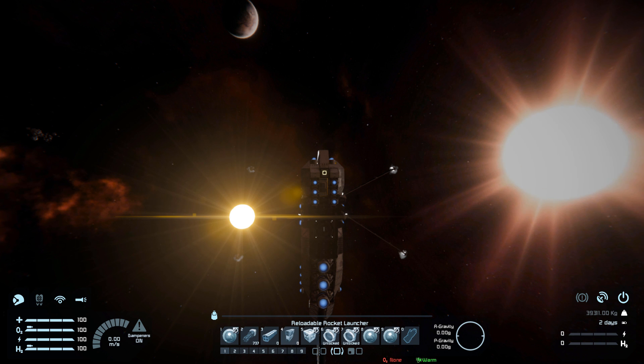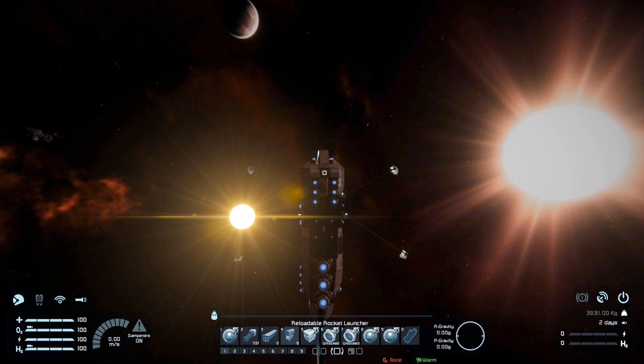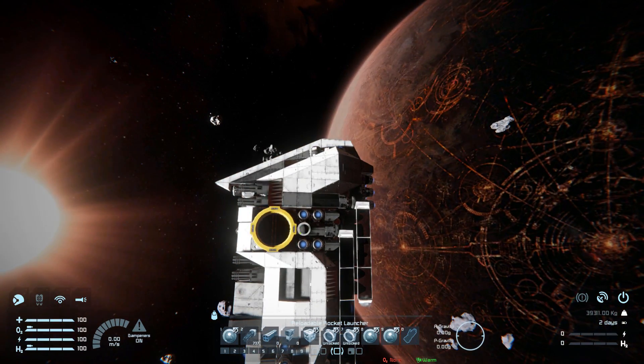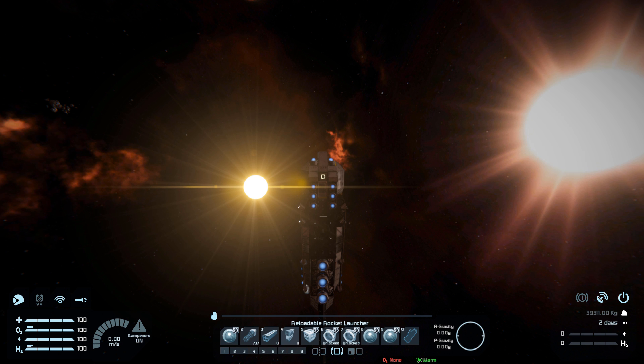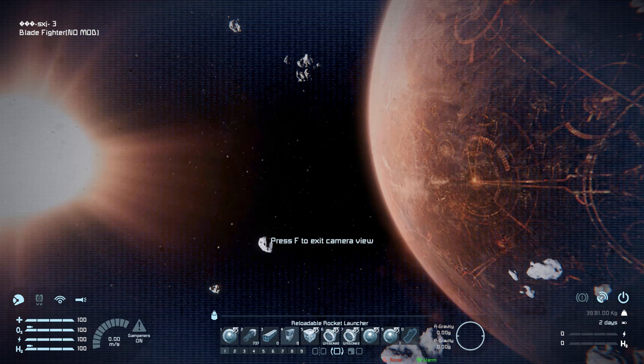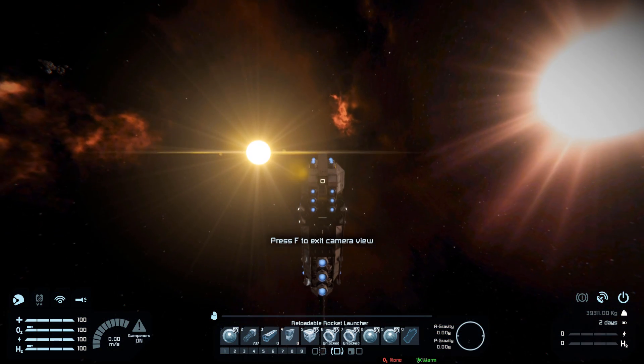Number four is for the reloadable rocket launchers — they fire bottom then top. Number five retracts the wings down so they're nice and flush on the sides, leaving a smoke trail. Number six and seven are to disconnect or lock the connectors. Number eight is the view on the left-hand side and number nine is the view on the right-hand side.